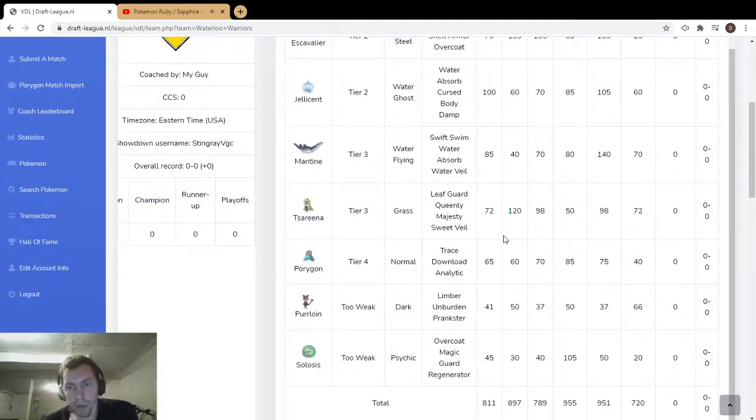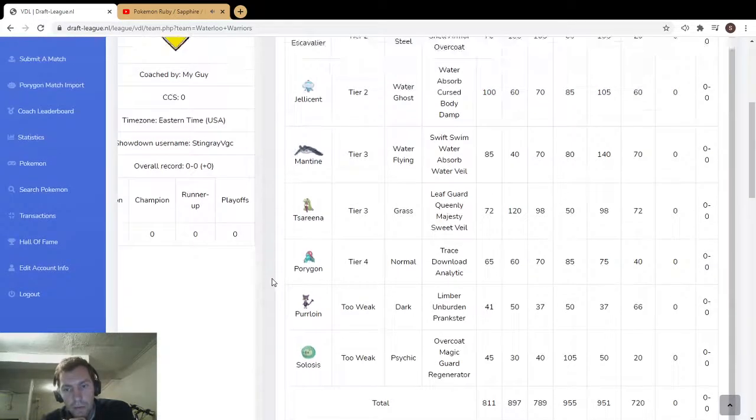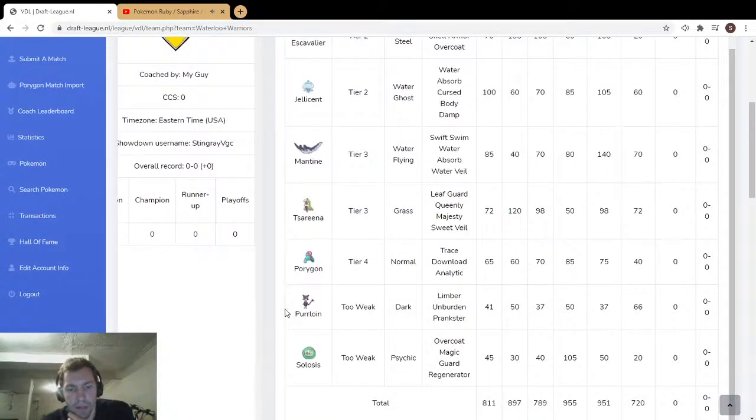Serperior is an awesome pick, especially in draft — you can run it defensive and supportive with Queenly Majesty, or go super offense with Triple Axel, High Jump Kick, and Power Whip. Really strong, and you can use Taunt. Purrloin is a great pick — most of the time you're going Focus Sash anyway, and it gets a lot of the same moves. I think it's a little more bang for your buck than Cottonee.